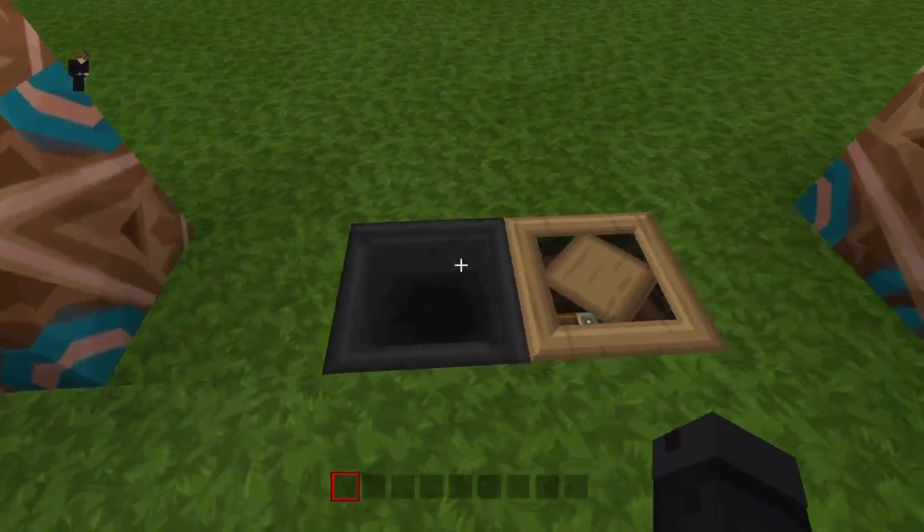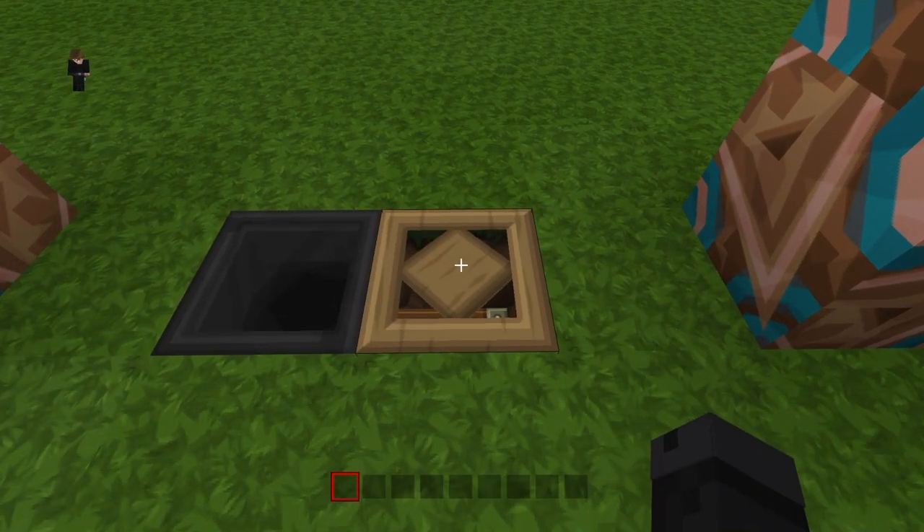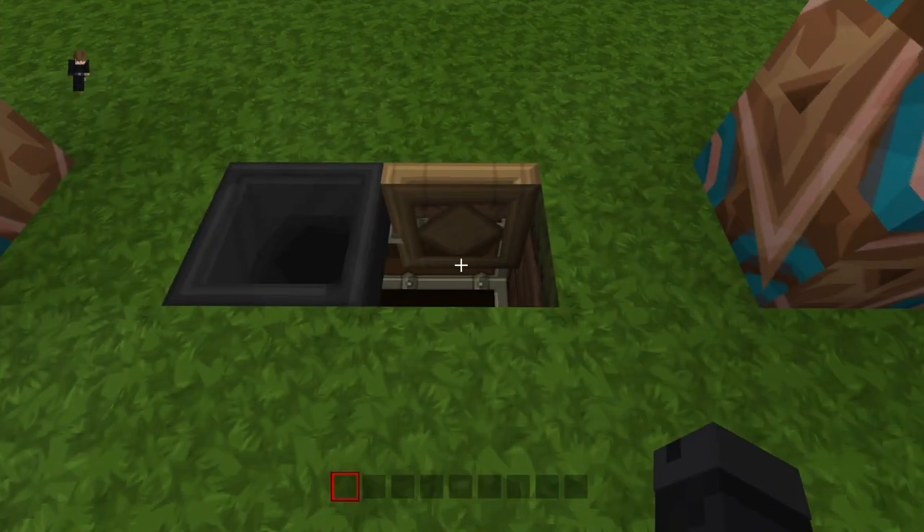The next step is to put your wooden trapdoor down so you can access your chests.